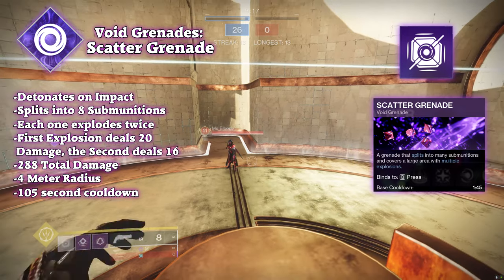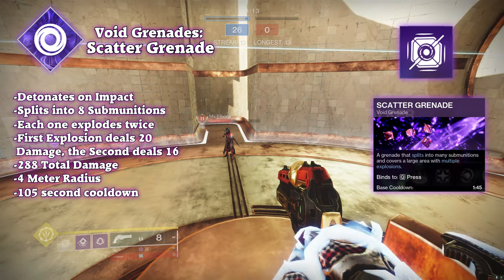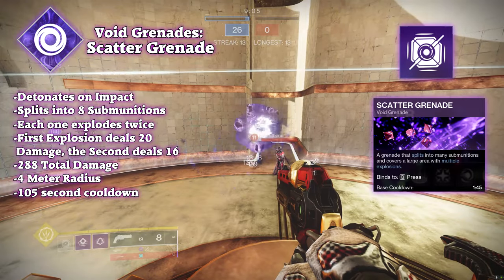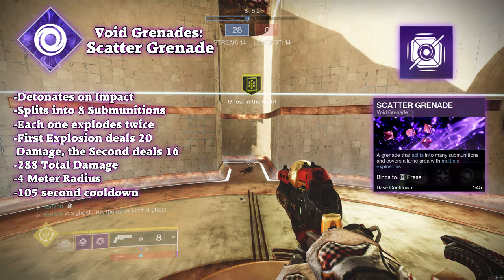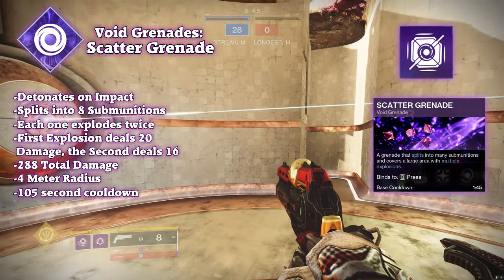Scattered grenades are one of my favorite grenades, especially with Nothing Manacles, as they have good tracking and high damage output. When thrown, the scatter grenade will travel until it hits any surface or enemy. After landing, it expands into 9 void drones that seek any enemies in a 4-meter radius and explode twice. Each drone deals 20 damage on the first explosion and 16 damage on the second, for a total of 288.